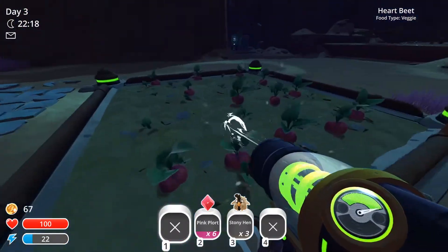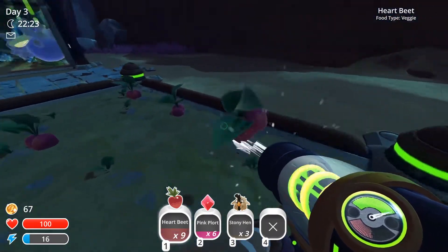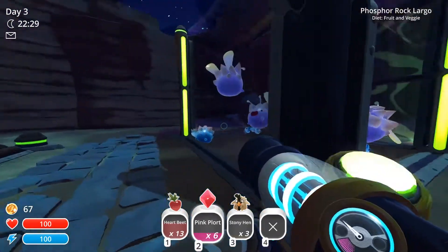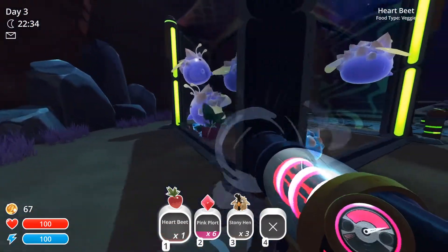These guys we should be able to feed — the heartbeats — and they should still give us 2 plorts, because it might not be the phosphorus slime's favourite food, but it is the rock slime's favourite food. So we should be pretty good here.